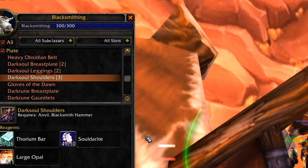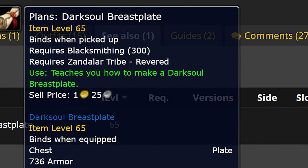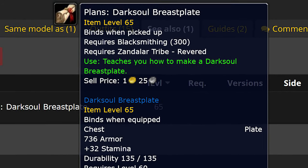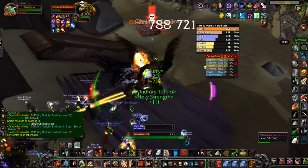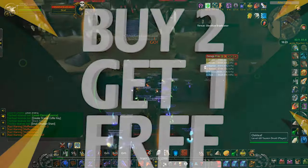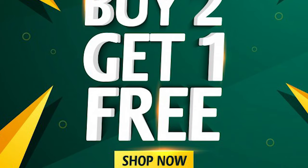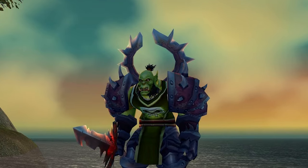I'll save up about 36 solderite and manufacture all three of these at once and put them all on the auction house. I'll typically mention in trade chat that I have these and want to sell them, because solderite is often very cheap — I've gotten most of mine for about 55 silver a piece. You're looking at about 20 gold in solderite to manufacture all three. I typically sell these for about 32 gold each, and if someone wants to buy all three I give them away for 80 gold — pretty cheap for something that will mostly max out your hit rating.